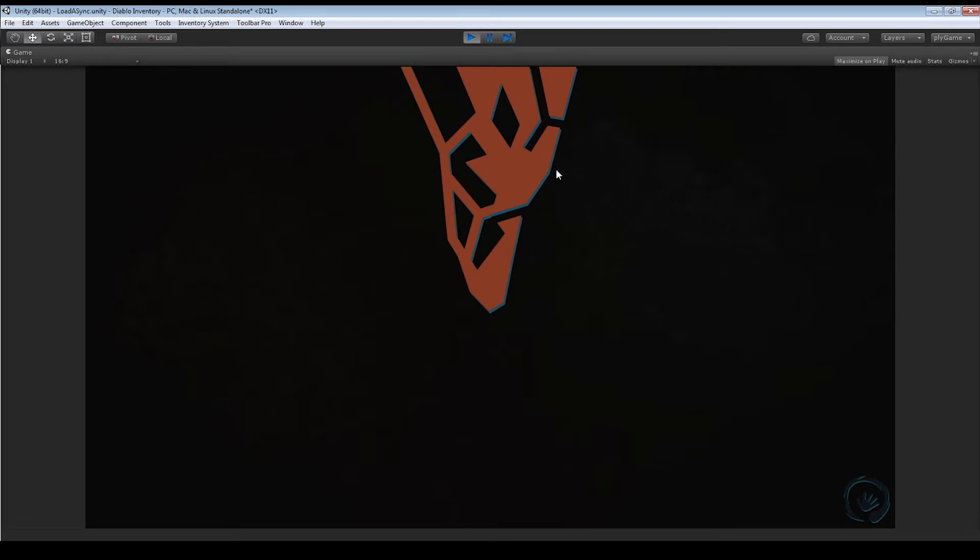Right now we're just going to create a new game. When we do, we get a nice little loading menu. It'll load all the way down — basically it's loading the level asynchronously. It's driven by a value of zero to one, which is what image fill amounts are, and we're telling the async load to project its current progress to the image component's fill amount.